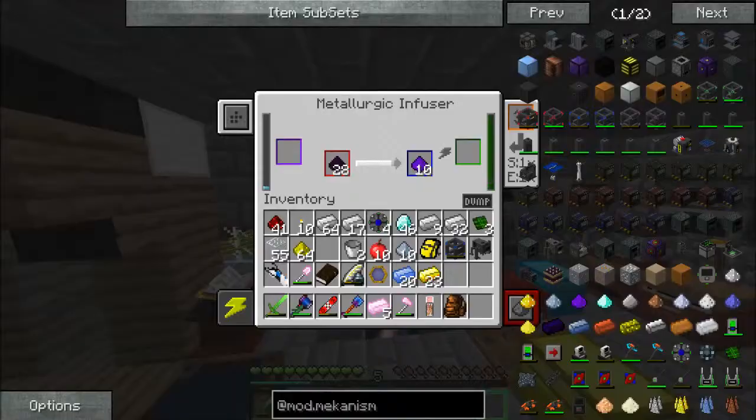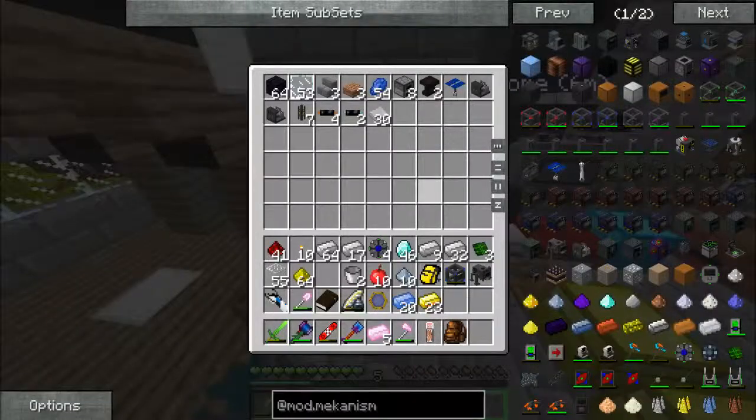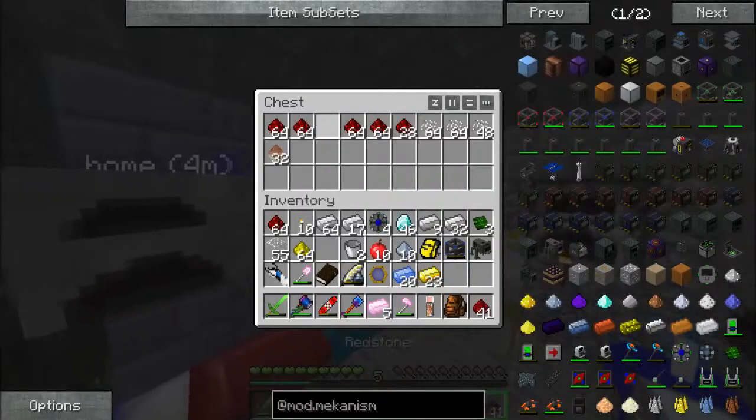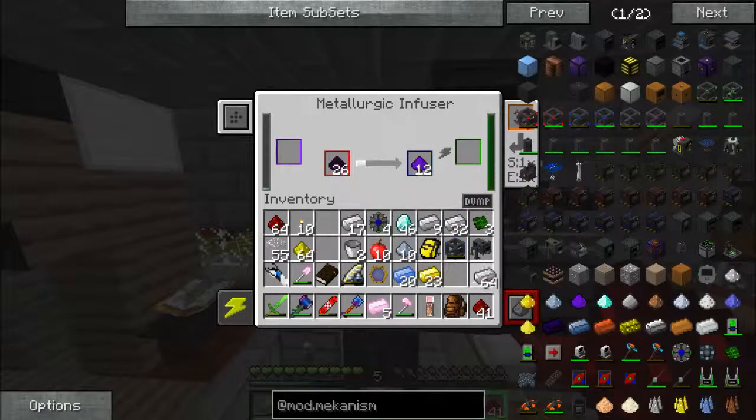Steel is good to go — let's process more steel. I need way more steel than I have. Let's do 20 coal, 30, and 15 iron. Now what we need next — we're going to do the electrolytic separator, five enriched alloy, and we're waiting on this to finish.